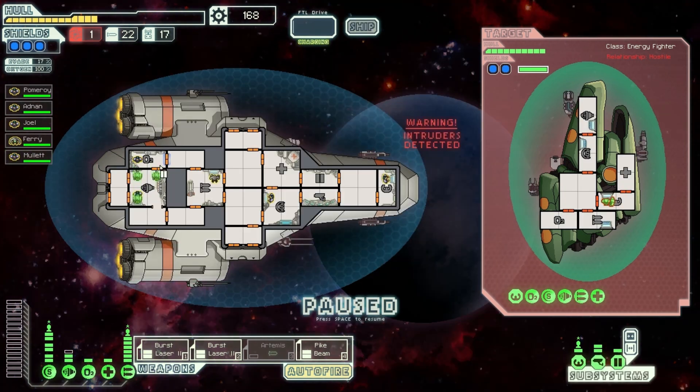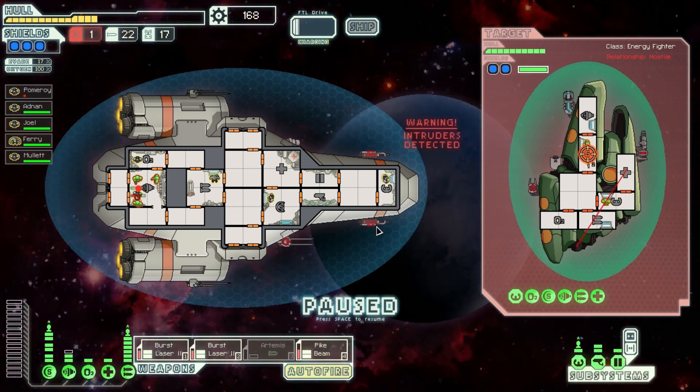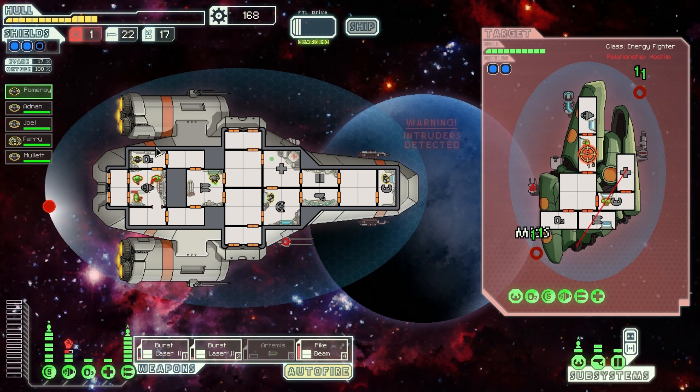Oh dear — the Zoltans are looking for trouble, and they've got a super shield. That is not good. We need to take out their shields ASAP. I'm not going to waste my pike beam yet but I'll power it up — although maybe it will help. I think I've just lost Pomeroy — I did not see him getting injured. He made it out alive, that's a miracle.